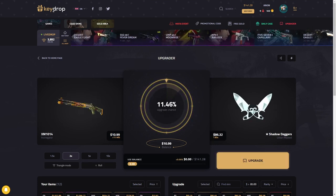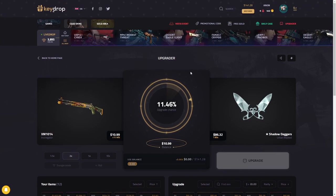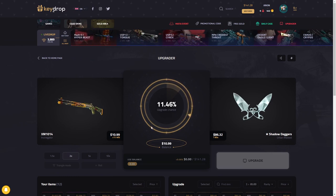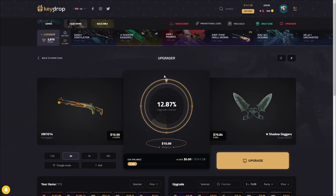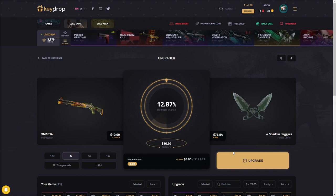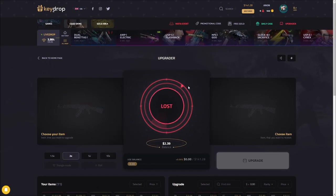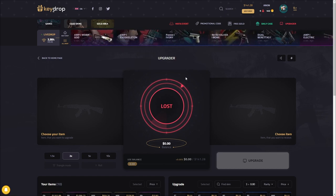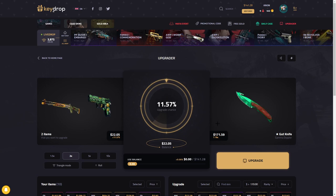Now we're pretty much just free rolling — if it hits another early ticket that's awesome, if not we're still in profit. Three, two, one — come on. Oh, too fast. Okay, that's alright. It hasn't hit down here in a while — do I flip it? Maybe I'll regret it but we're gonna do it. We need it to hit down here now as opposed to up here. Three, two, one — wow, it really slammed the brakes hard there. I want to keep it rolling — just one more roll. Gut knife Game of Doppler time.